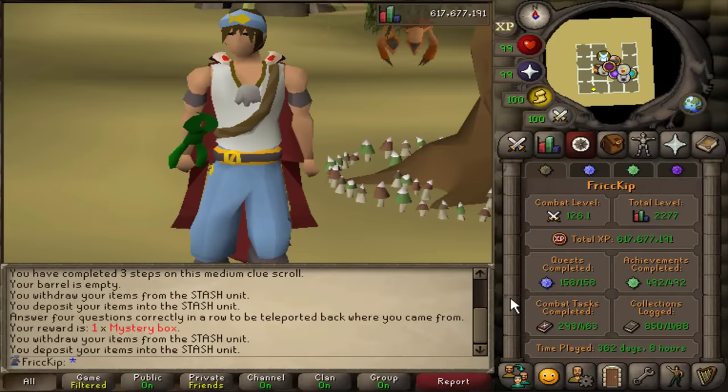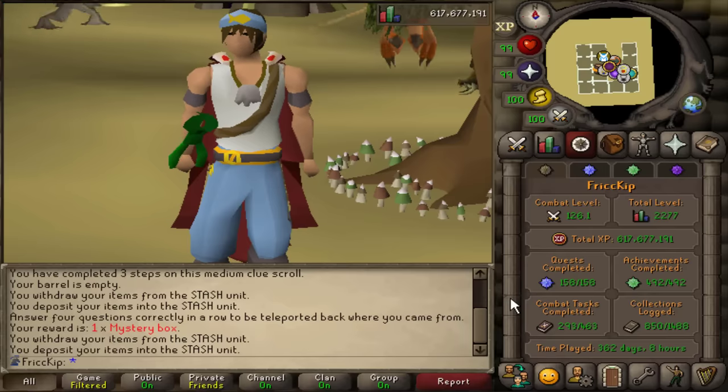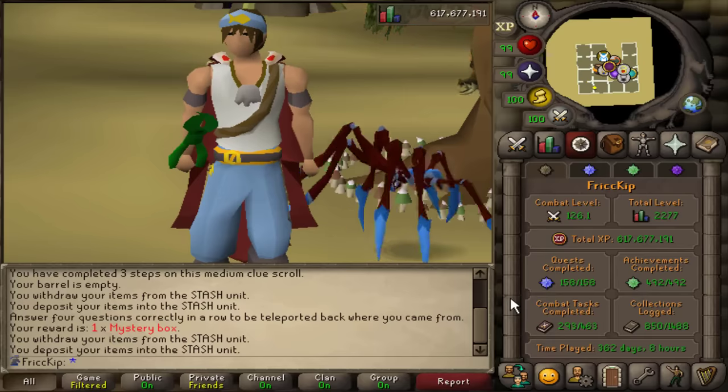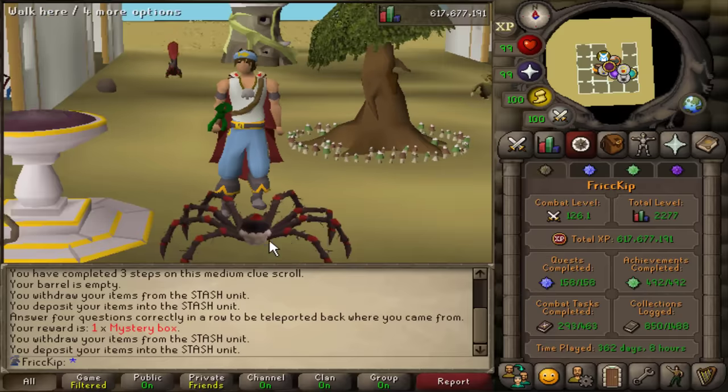Hey, how's it going? Welcome back to another episode of the Duo Group Iron Man. In the last video, I did over 50 TOAs still trying to get Masori, and unfortunately I did not get a single purple. But I did get a pet last video because I left to go do another boss, and this is what I got.